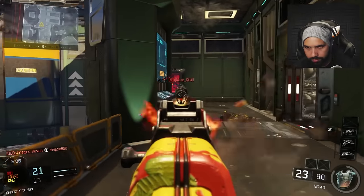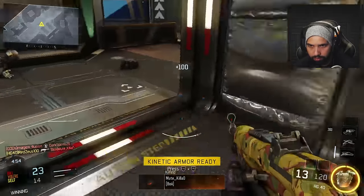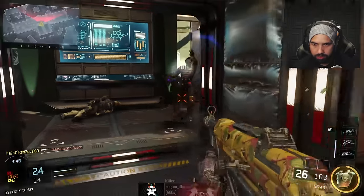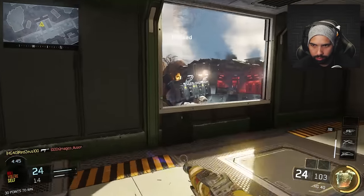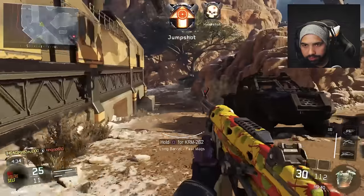Look at that, he probably snuck in through the window. The hip fire on the HG 40 is pretty good. Oh my god, I called in that armor right at the perfect time. Get back! The hip fire is pretty good.